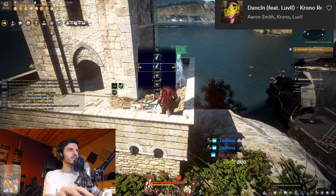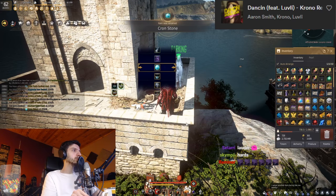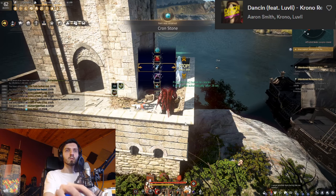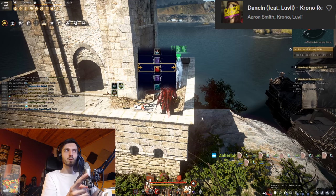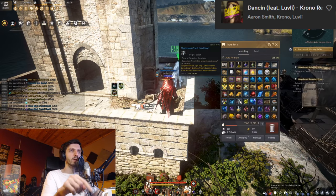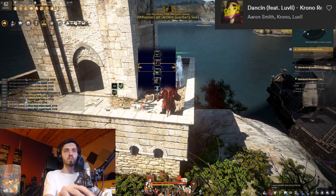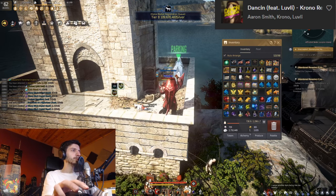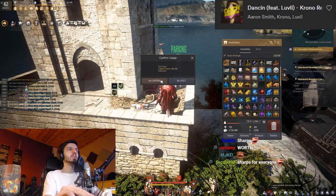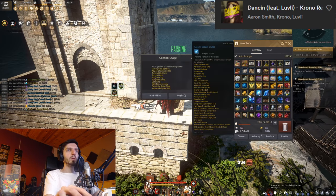If you want more info I'll link the video in the description. Getting into the latent boxes — immediately got dust from the first one, crons from the second one, a sharp which is beautiful because it doesn't sell ever, and then another sharp which was fantastic. From the Karina boxes I got a guardian and a dust.